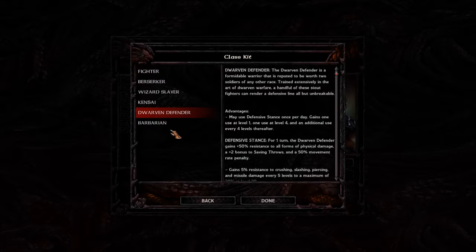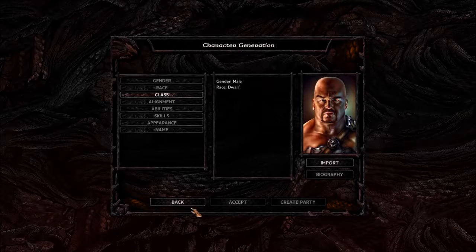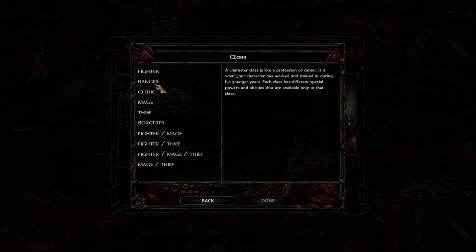The Enhanced Edition added the Dwarven Defender kit. It's pretty cool, but the downside is you can't exceed Iron Mastery, meaning you can't reach Grand Master — which is five proficiency slots — in axes or war hammers, and you can't specialize in other weapons either. That said, axes in Throne of Bhaal are among the best weapons available, so you're not missing too much. I still want to do an Elf build, so let's move on.